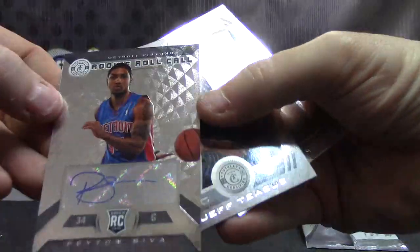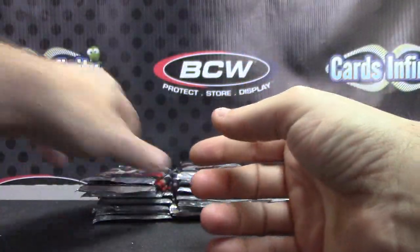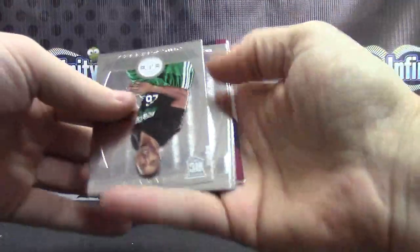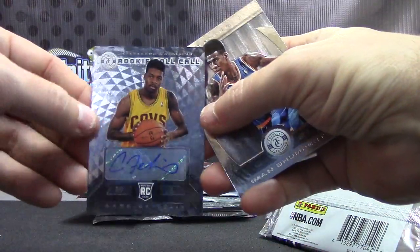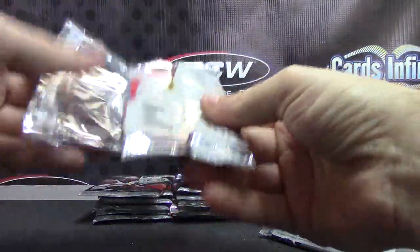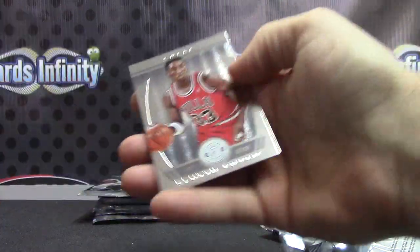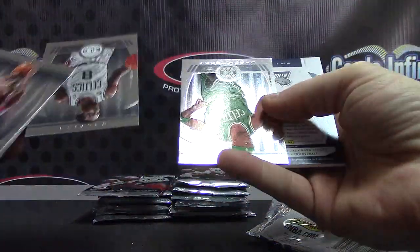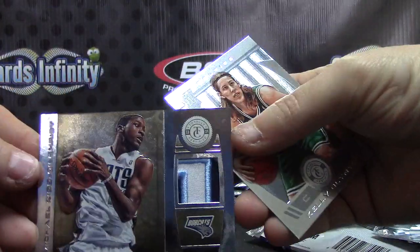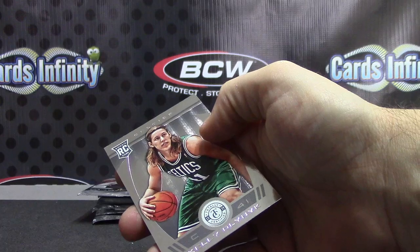Rookie roll call Pistons — Peyton Siva. Carrick Felix for the Cavs, rookie roll call. I think the Cavs have a hit or two. For the Lakers — Ryan Kelly jersey. Another patch — I think this will make patch number four. Number to 25. Michael Kidd-Gilchrist, gold patch. Michael Kidd for the Bobcats — and the Bobcats are Felix.